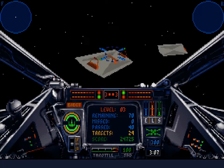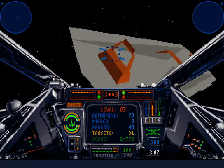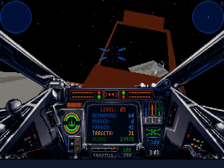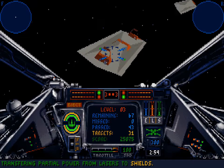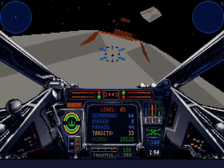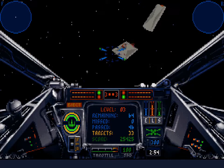With the mouse, I'm able to take out three turrets — there can be a total of six turrets on each platform — with ease before getting to the platform itself. So I'm hoping to get to that point with the joystick, because right now I'm lucky if I can hit two, and a lot of the time I hit nothing at all.